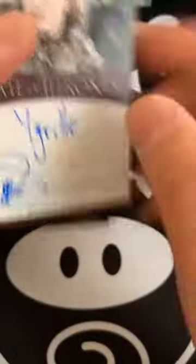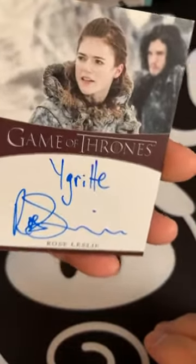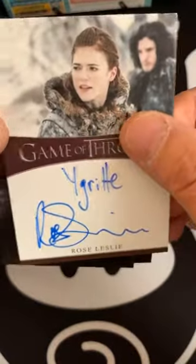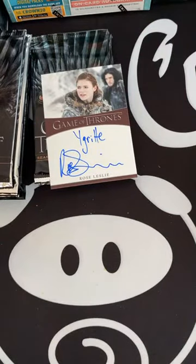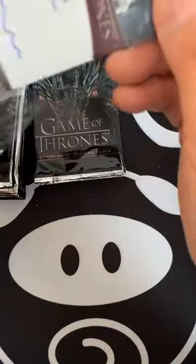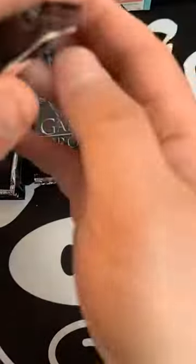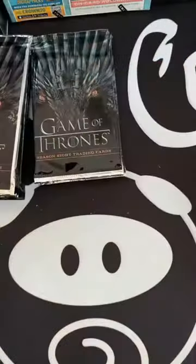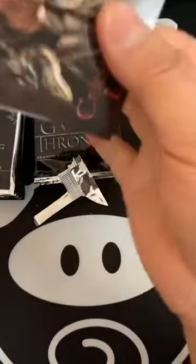This set also has some special inserts — oh, now that's a pretty good one. This is Rose Leslie. She actually has a very good auto. And the fact that she not only signed her name but also wrote her character's name — that's considered an inscription. The death scene on the card is actually quite nice. I would definitely recommend watching Game of Thrones, though I'm not sure about watching it all the way to Season 8.